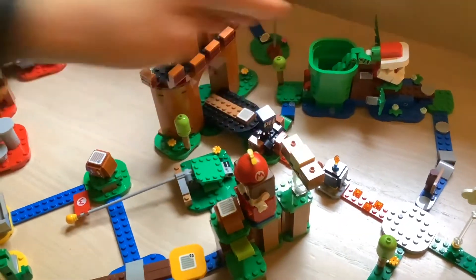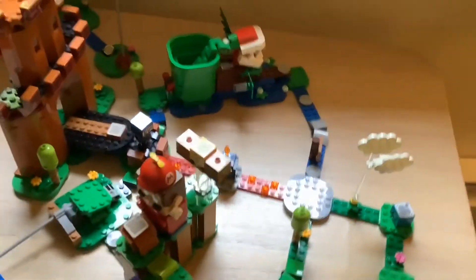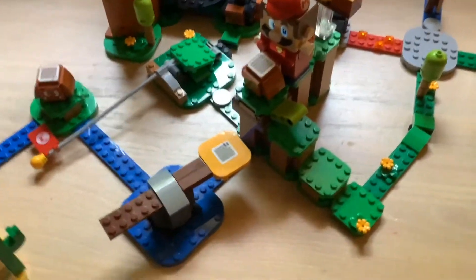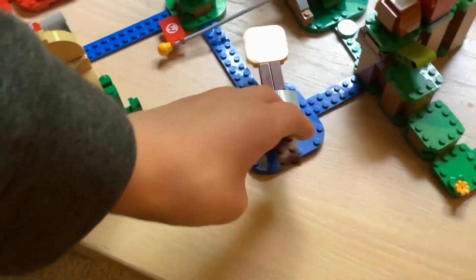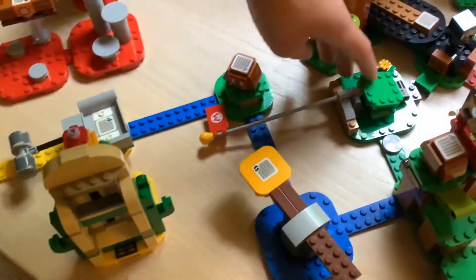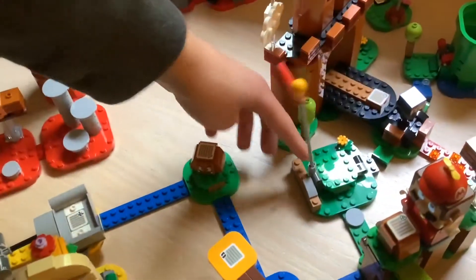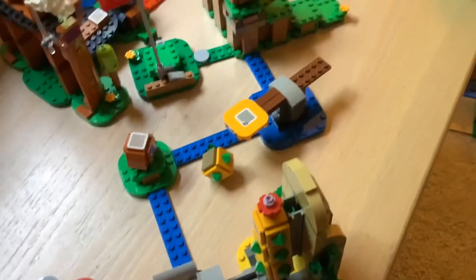You just press this little button here. You also have the question box, a Mario, the Goomba, a spinny little platform right here, the midpoint flag, and another Goomba. You have the desert Pokey — and it just knocks down like this.